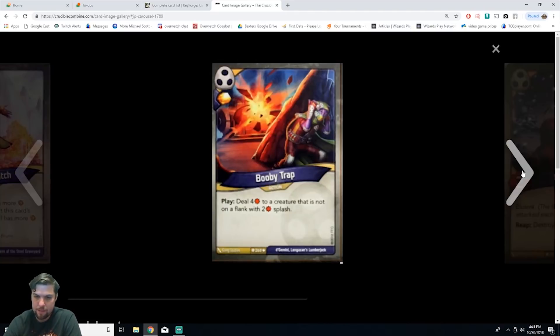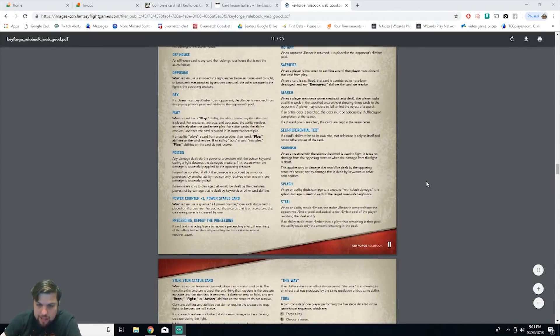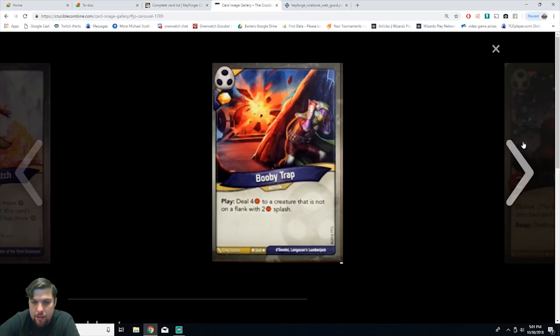Next we have Booby Trap, an action card. On play, deal four damage to a creature that is not on a flank, with two splash damage, and gain one amber. I looked up splash damage in the KeyForge rulebook — it says when an ability deals damage to a creature with splash damage, the splash damage is dealt to each of the target creature's neighbors. So Booby Trap is pretty solid: you gain an amber, destroy something, and potentially kill neighbors with two health.